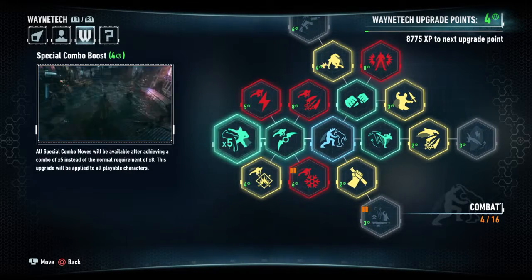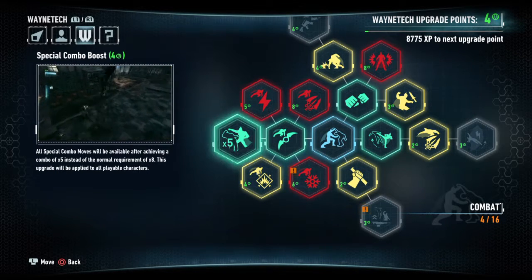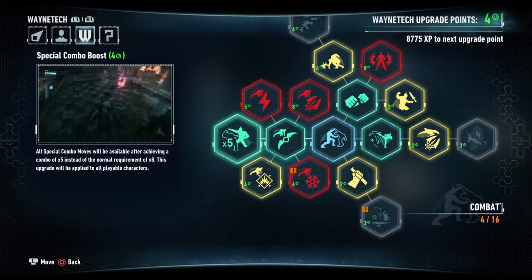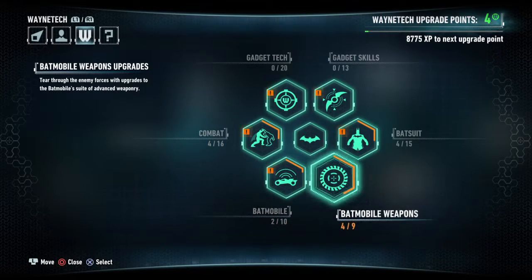Also, for combat, you always want to get to the plus five for takedowns. Being able to take five guys down and then have your special ability trigger really helps out because you can usually take down up to six guys at once. And that's very effective.